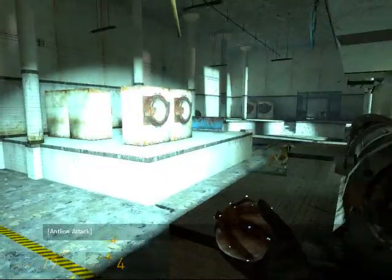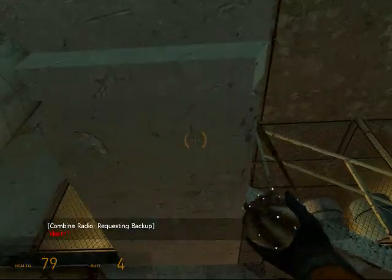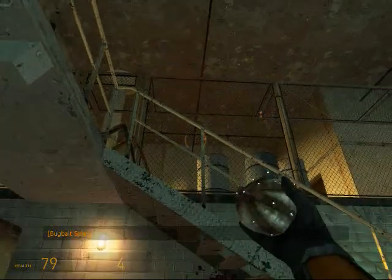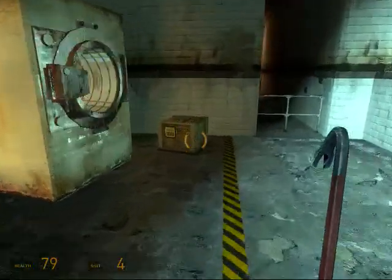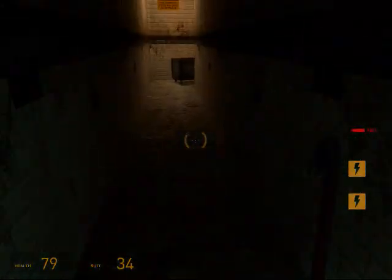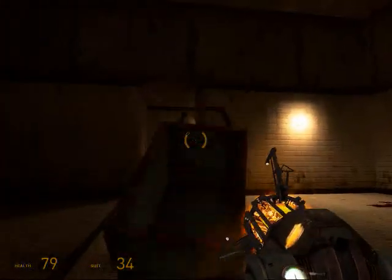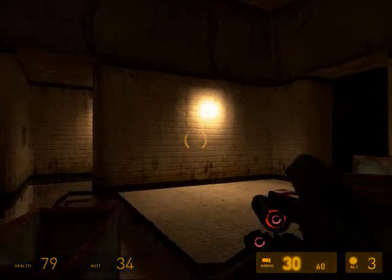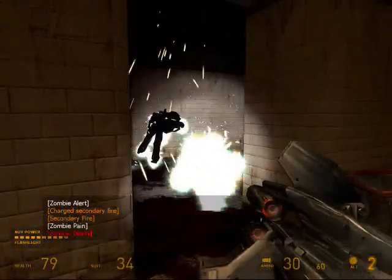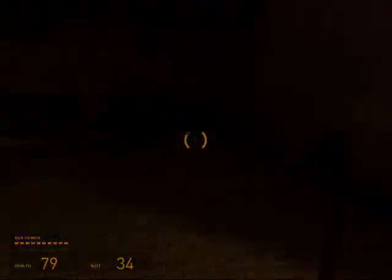So we're in that laundry room. You might have noticed on the TVs before — there were some combines, and we have tactical positions in here, but they didn't know that we can't be stopped. In this weird back room — I guess it's a maintenance area — there is a beautiful, wonderful surprise in here, and I'm going to show off the pulse rifle's secondary fire, because that's how I deal with poison zombies.